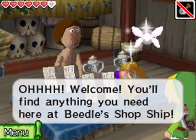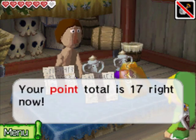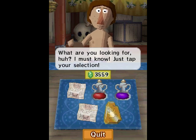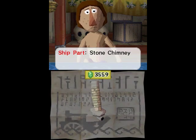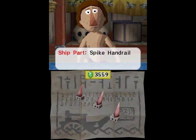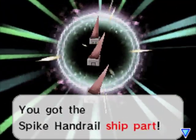So now that we've come into such ridiculous amounts of money, I'm going to start making regular pit stops to Beetle — generally when it's convenient at the beginning of the episode — so we can check his ship part inventory. Right now he has a stone chimney, which we already have unfortunately, and a spike handrail. This will go off the demon ship, so it's only 150 rupees.